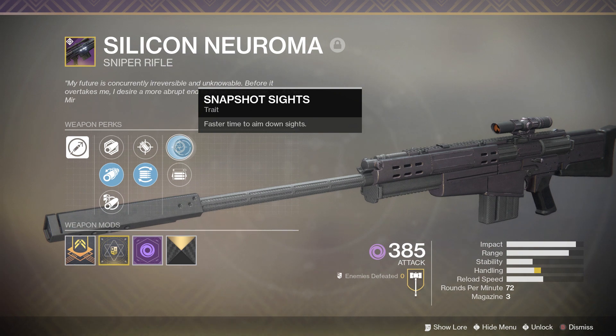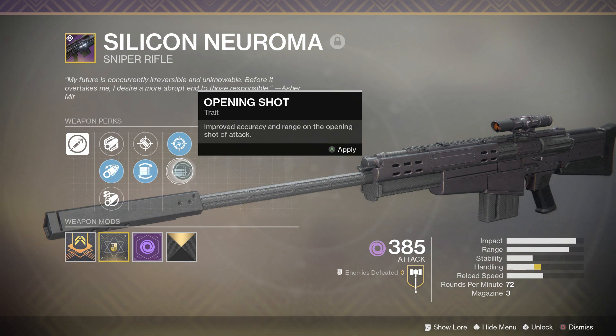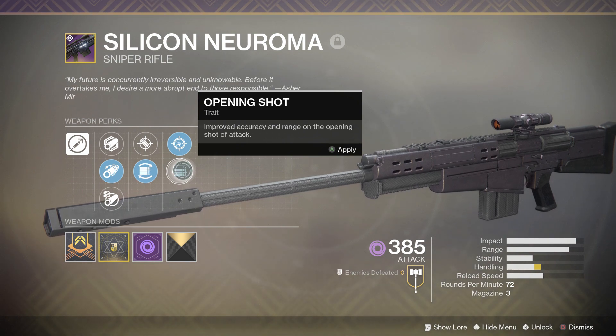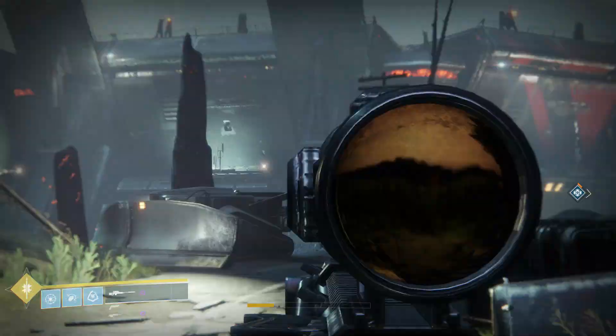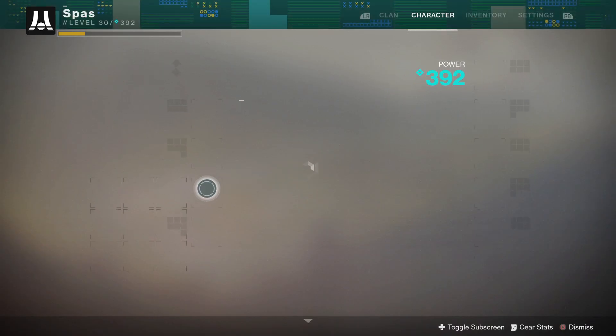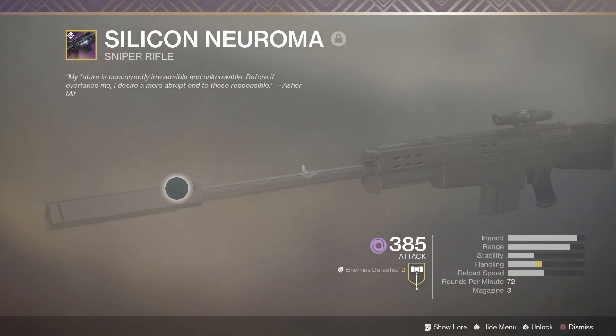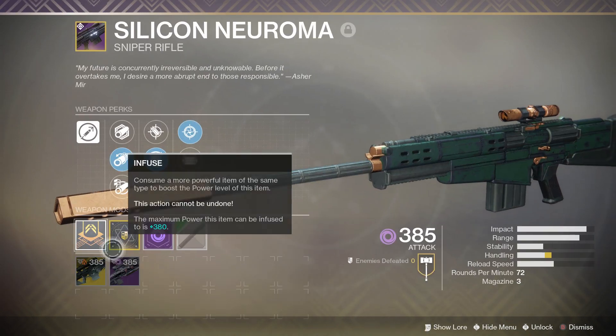For the last perk row it's got Snapshot Sights — faster time to aim down sights — and Opening Shot, which gives improved accuracy and range on the opening shot of an attack. You could run Opening Shot, but why would you not run Snapshot? It zooms in really, really fast. I also have the Golden Trace shader on it because I think it looks pretty nice — this is what it looks like without the shader if you're curious.